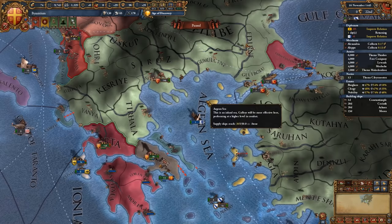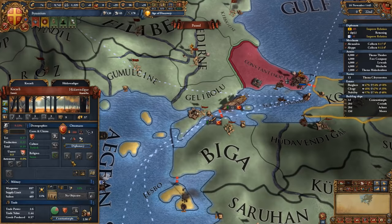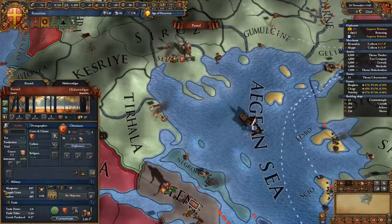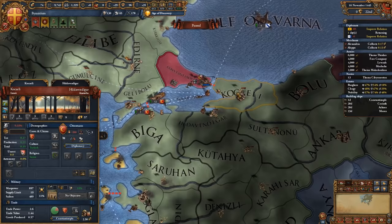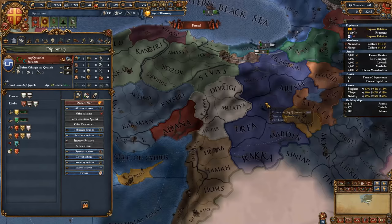Whenever you decide to declare your war, declare it on the first of a month with 30 or 31 days. This is because the Ottomans will keep the forts in Selenik and Kocheli not maintained, and if you declare on the first you have 30 days to grab these forts before they start maintaining them. If you keep your troops on these two tiles before the end of the month, you're going to automatically get the forts, and by getting the forts you have complete access either to the Anatolian or to the Balkan sides.